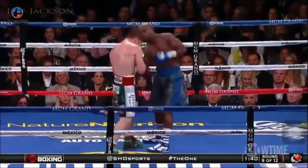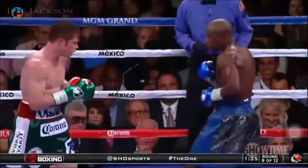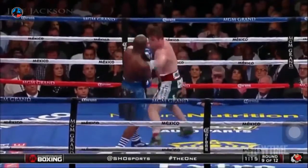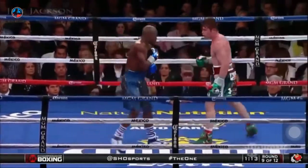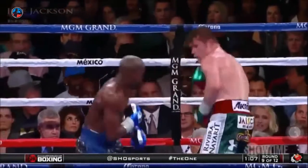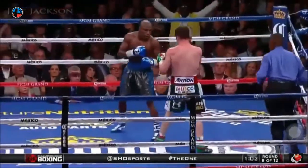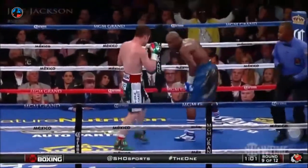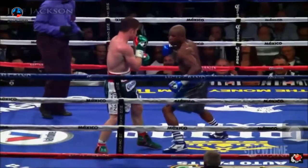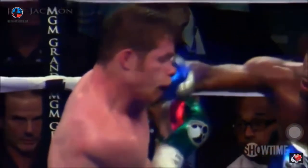At 152, Mayweather's hand speed is a big problem for Canelo right now. Right hand by Canelo. Double jab from Canelo, countered by the right — Mayweather hooks the jab through the guard and then sets it up for a straight right hand. There's a right hand that jacked the jaw of Canelo Alvarez. Inside fighting for Mayweather — that's underrated in his arsenal. The lead right hand is such a huge weapon.